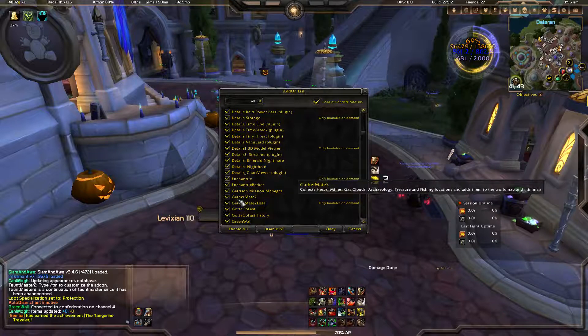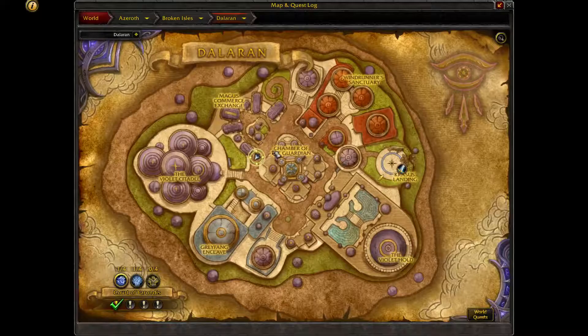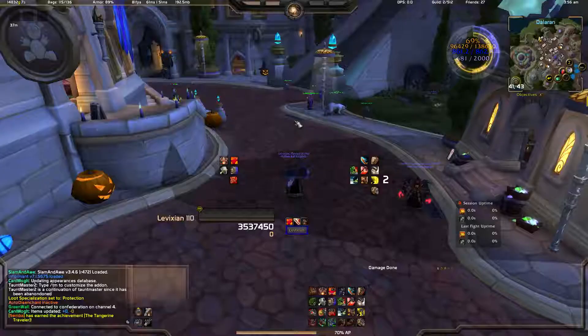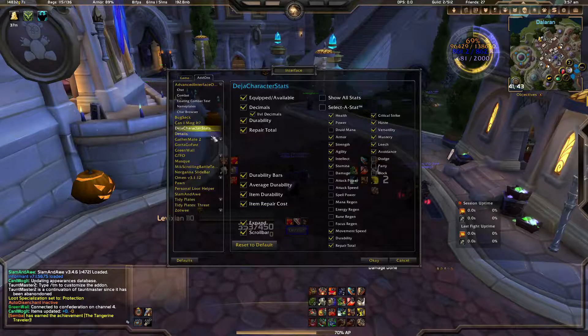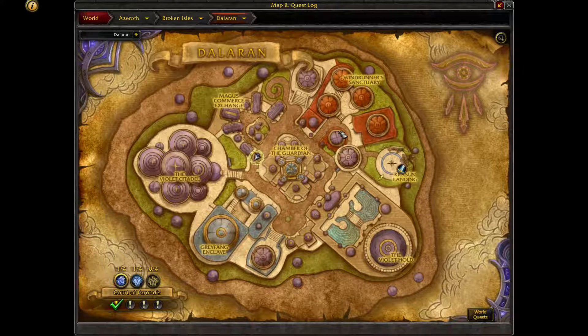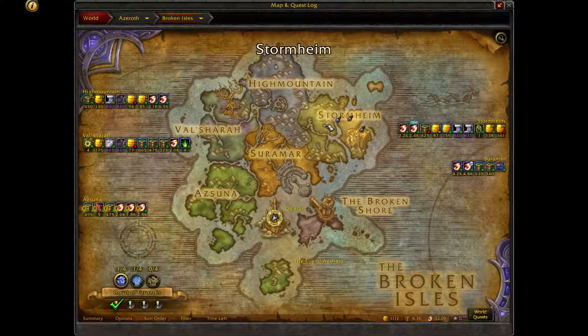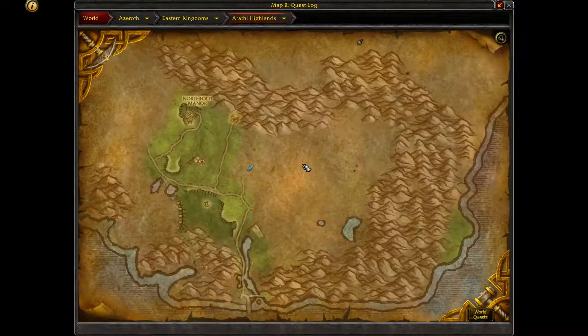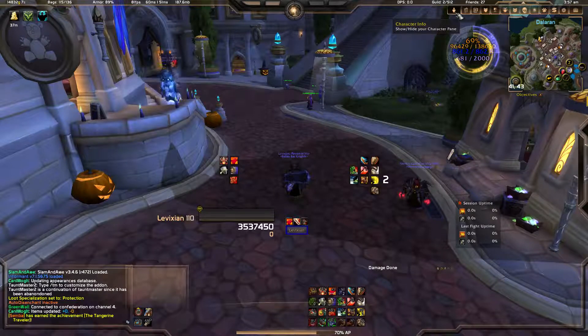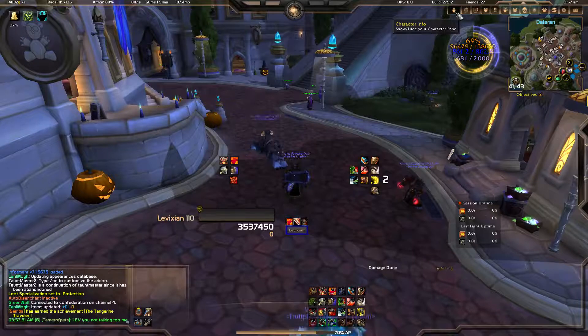GatherMate 2. A lot of people are against using add-ons like GatherMate 2 and Routes. But if you come over to your mini-map, basically what GatherMate 2 does is every ore, herb, fishing node — anything involving professions — will light up on your mini-map. It tells you, oh, I've mined there, and you can go back to that spot. It doesn't tell you the node has spawned, just that you've mined there before, so you can check if another node is there.